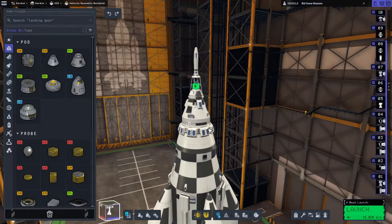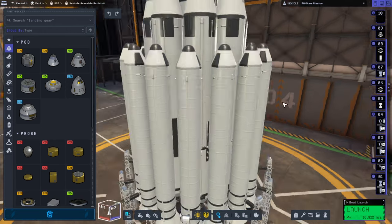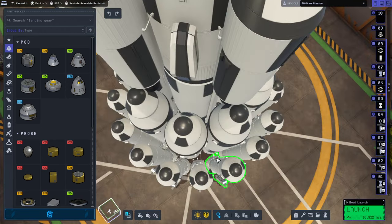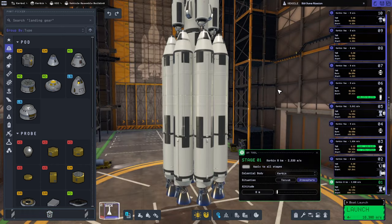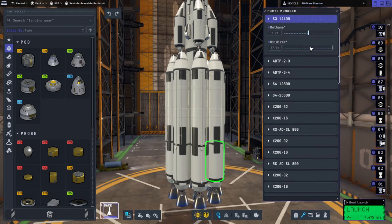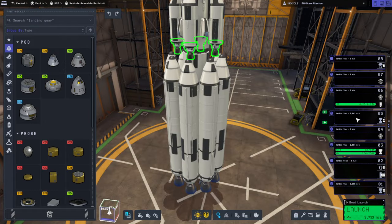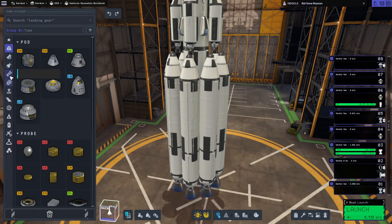Parachutes down here aren't gonna help. I just want to manage this with fewer boosters basically. These were dangerous anyway. I think we should shorten this up - oh well, it's got the separatrons though. Let's not shorten it up then, I'm just gonna reduce the fuel so that we have more thrust-weight ratio. That's because there's two - why did two end up on a different stage when they're all in symmetry? I think it'll work out, I just want to do it quickly.